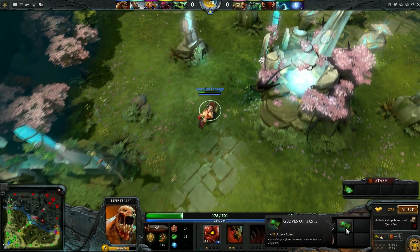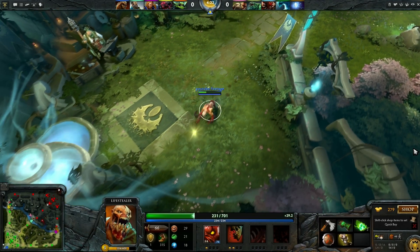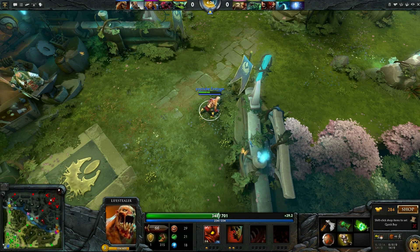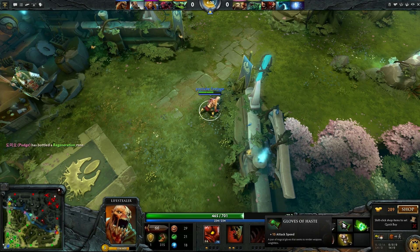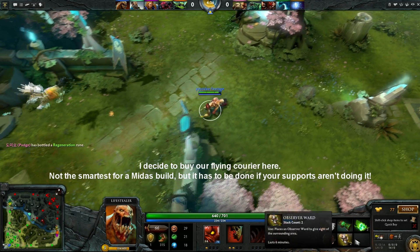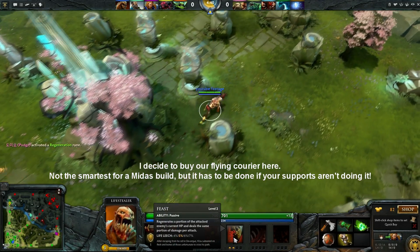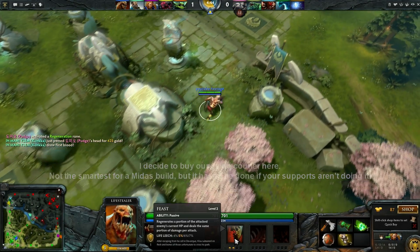I cannot emphasize this enough — do not go Gloves of Haste this early if you don't have a very specific plan in mind. I screwed up my item build this game, and I'm showing this to you so you don't have to repeat the same errors. Gloves of Haste is generally a good item on Lifestealer even by itself, even though it's obviously a component to Hand of Midas, Power Treads, and similar items. He needs attack speed — the higher your attack speed, the more often you are going to proc your Feast. That makes you more sustainable and you are going to take less damage overall.